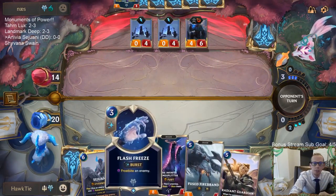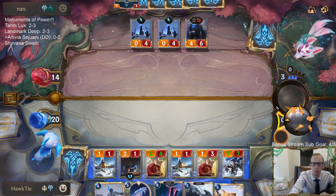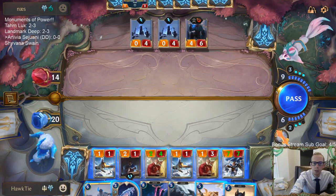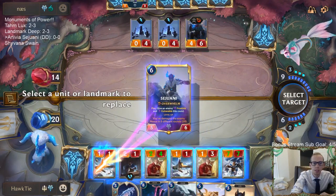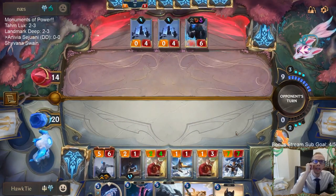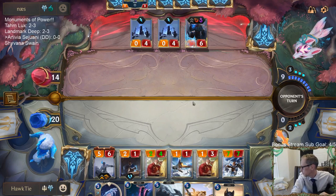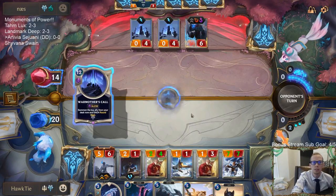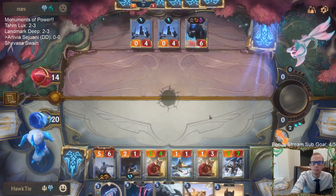If I go Sejuani next turn I won't have Flash Freeze available. I could go Sejuani and they could go Ruination. I don't think I play around Ruination - if they do Ruination, they have five cards and an Ice Pillar in hand and I have five cards, so it's still fairly even even if they have Ruination. That's probably worse for me than Ruination.